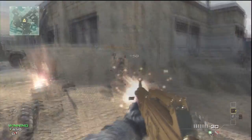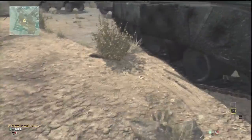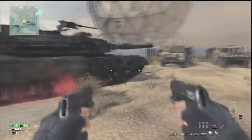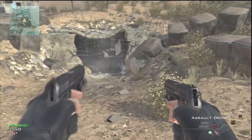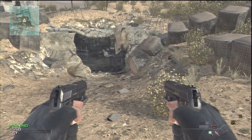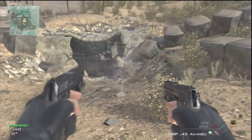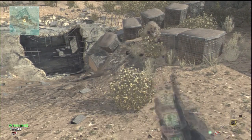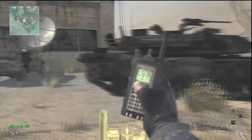Once you run your assault drone killstreak, throw it anywhere — it doesn't have to be on Dome, it can be on any map. Once it comes down, pick up your assault drone and use a little bit of ammo out of the left gun, not too much but enough. Then put out your assault drone and put it away again.